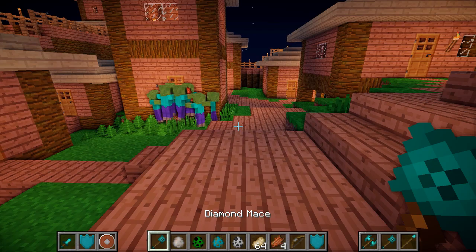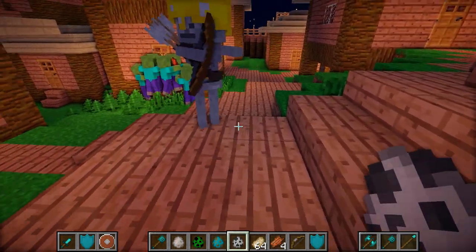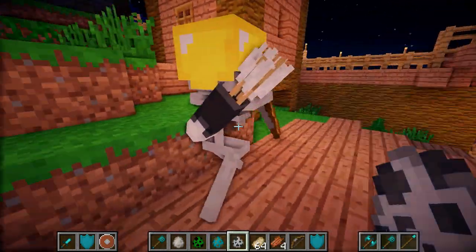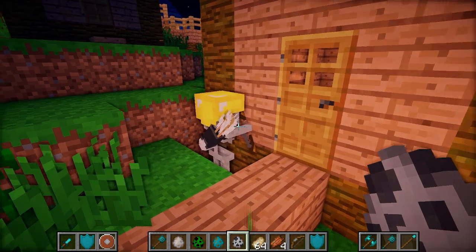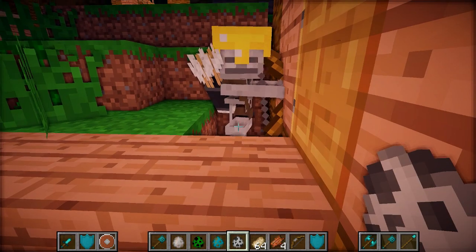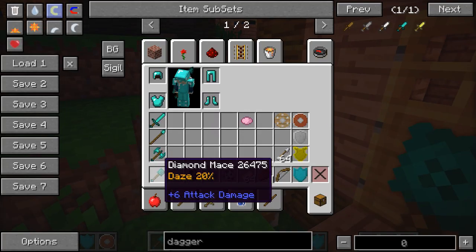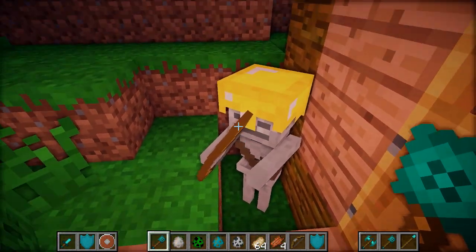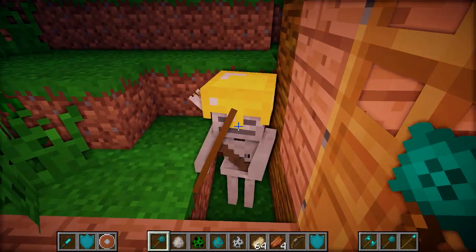The next one is the mace, and for this I'm going to spawn a skeleton, because there's something about the skeleton I want to show you. This skeleton actually has a quiver on its back as a result of the mod, since the weapons have that back tools feature - so it's got a quiver where its arrows are stored, which is a nice aesthetic touch. The mace has an ability called daze - a 20% daze effect - which applies a slowness effect to the mob with a 20% chance.